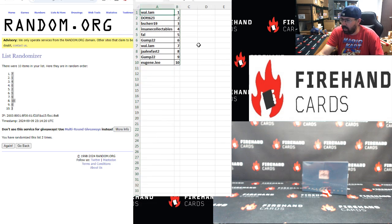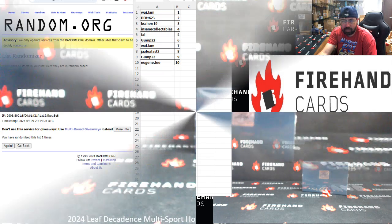Wayland 1, D-O 2, B-Sure 3, N-Sane 4, Frank 5, Gump 6, Wayland 7, Ja Alex 8, Gump 9, and Eugene Lee 10. Alright, good luck guys — those are your numbers.